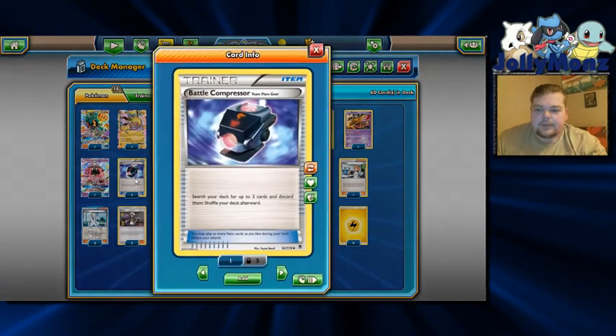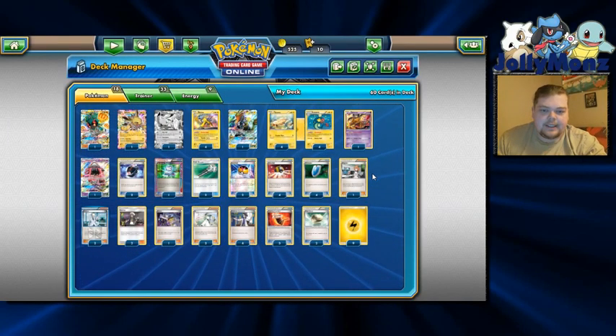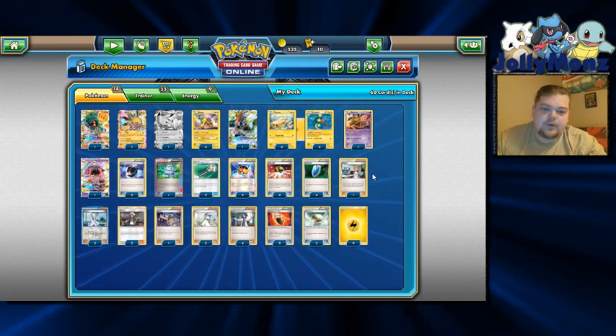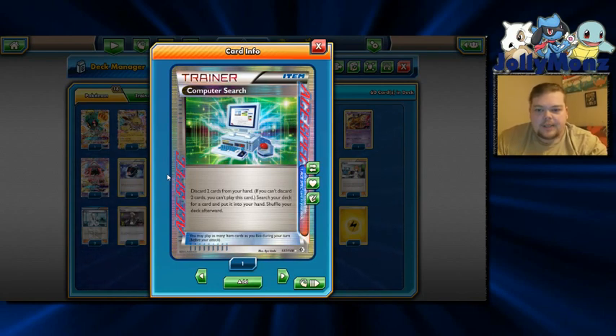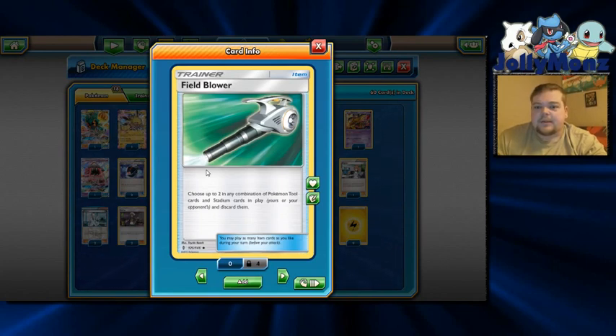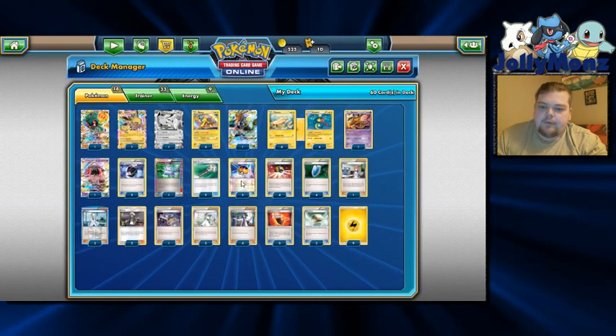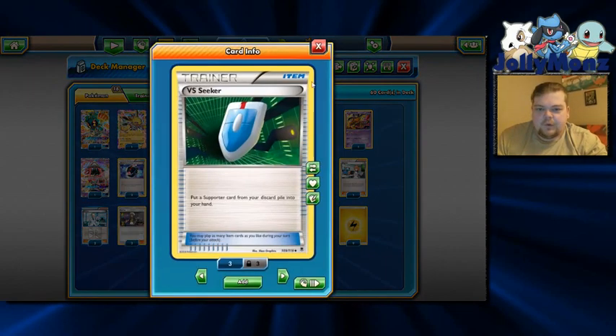Moving to the items — we're playing two Battle Compressor: search your deck for up to three cards and discard them. That's mainly to move dead cards in certain matchups to the discard like Giratina, Marshadow, things of that nature, and also to put energy in the discard pile for Electric. We're playing one Computer Search — it's very important for us to get certain cards at certain times, and Computer Search is definitely the better ace spec here. We don't play enough items for Dowsing Machine and none of the others really fit. We're playing two Field Blower — Garbodor Toxin does just kind of wreck us, so Field Blower also helps knock off Fury Belts so we can hit proper numbers. Two Level Ball to search for Eels, and four Ultra Ball to grab whatever piece we need for the matchup.